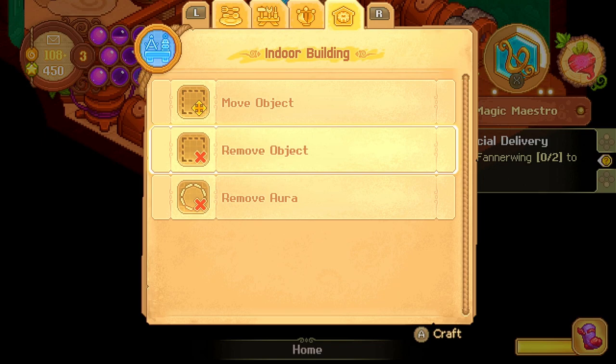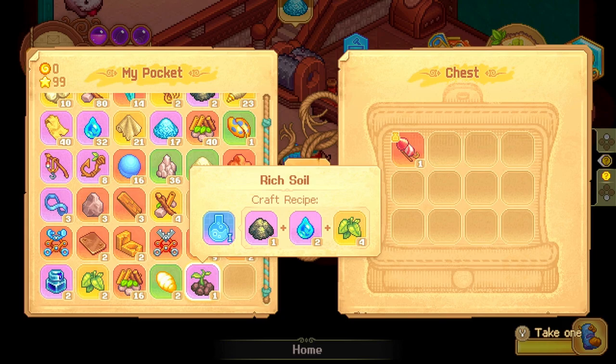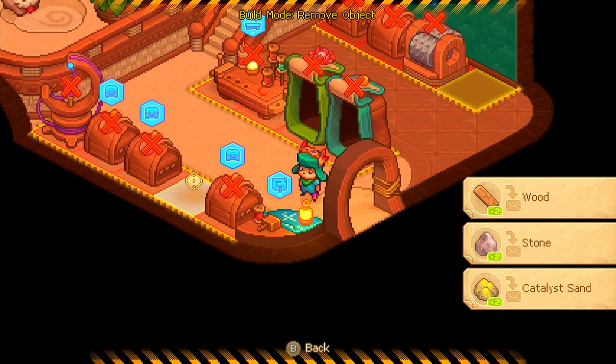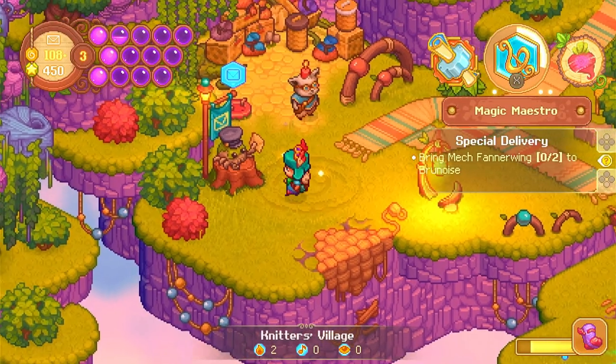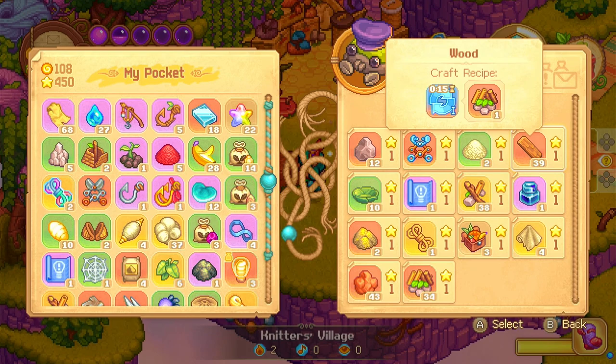Every time you remove an object around the house, you will earn back the materials, so make sure you have 3 empty slots in your bag for them. If you accidentally remove something with a full bag, the materials will be sent to the post box and you will have to pay 1 star to get each item back.